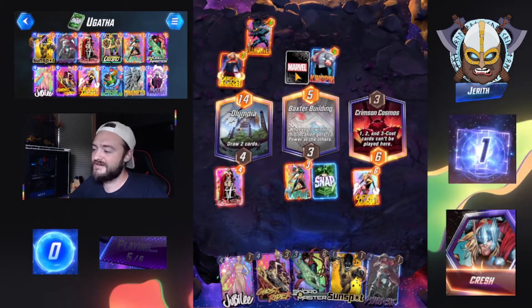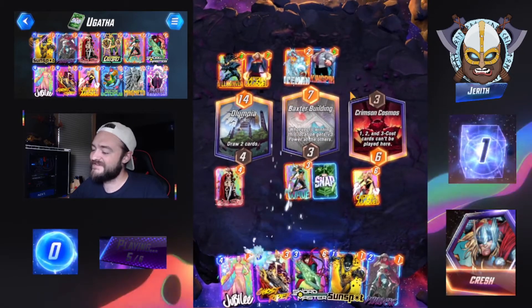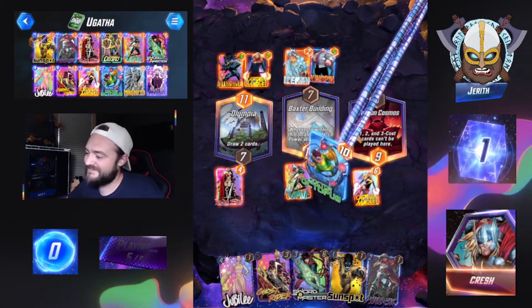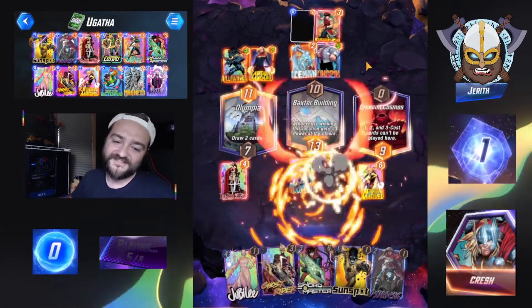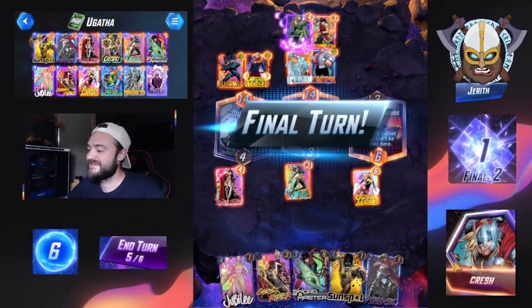Killmonger before. Iceman — didn't want to destroy the Iceman. Doc Ock. Shang-Chi — oh what are you doing Shang-Chi? Destroying my Doc Ock. There's Enchantress. Final turn.